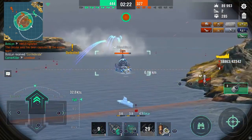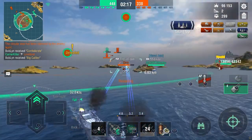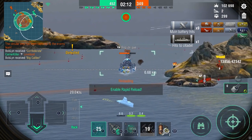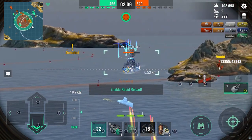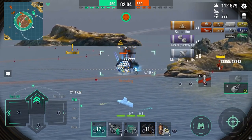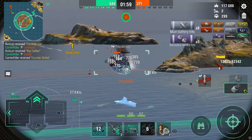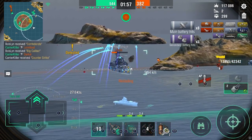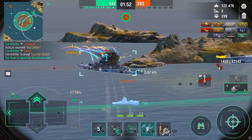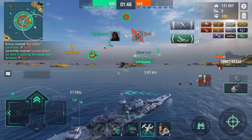Luckily our Preussen completely annihilates that Neptune — it just demonstrates the power of 12 guns. Now we're in a dangerous position against the République who is chasing me down on very low HP. I'm not running Halsey on this ship but I don't really need it — look at that, into his deck where the République is not well armored. We got our third citadel, we're healing, we might have a chance — but he is turning around to get all his guns off.